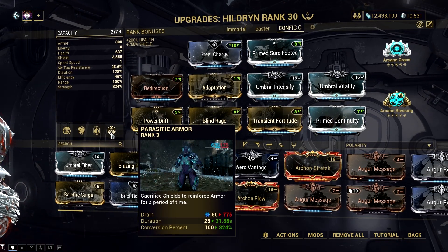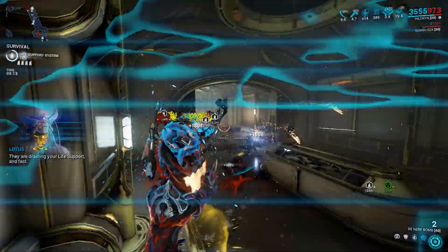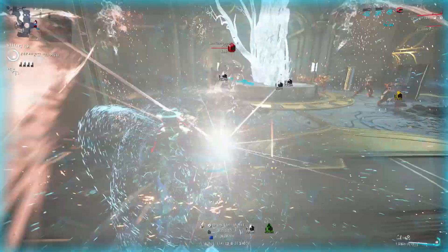First of all, current shields or overshields do not contribute to armor gain. Shield capacity increases from any source — like Shield Charger, Haven, and Elemental Ward — can increase armor gain.